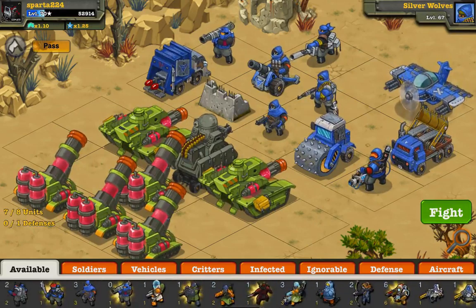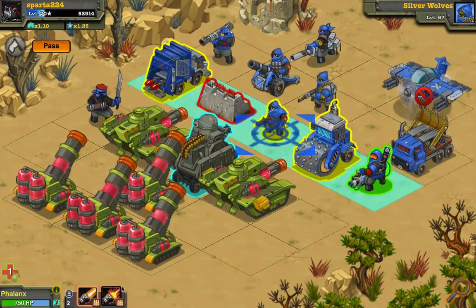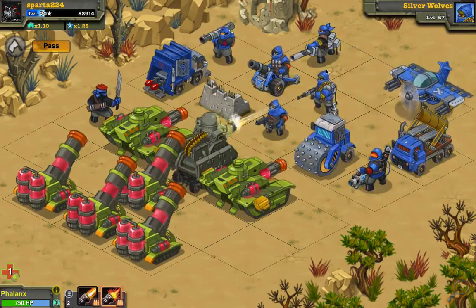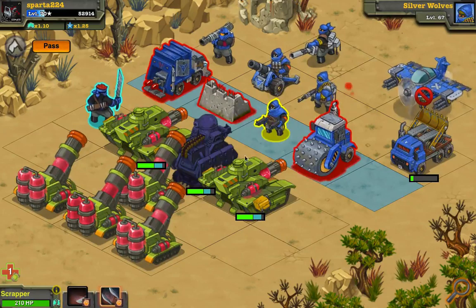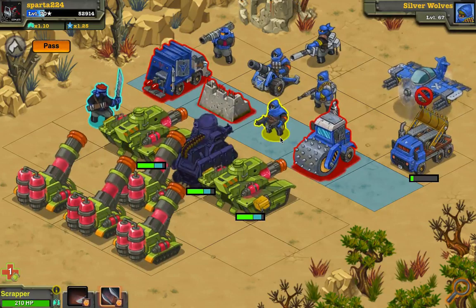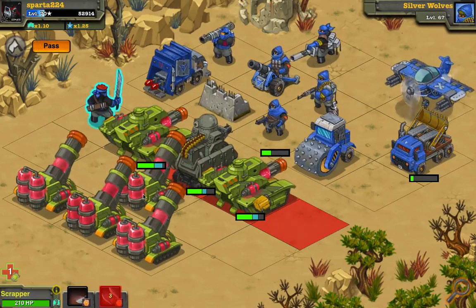Where's the Scrapper? Right here. I'll use that attack later — just gonna spam my Phalanx for now. Maybe I can get some decent kills. That worked pretty well. That would have been the end of my Scrapper, but here's the attack — its most powerful attack on a level 67 Silverwolf. Impressed? Yeah.